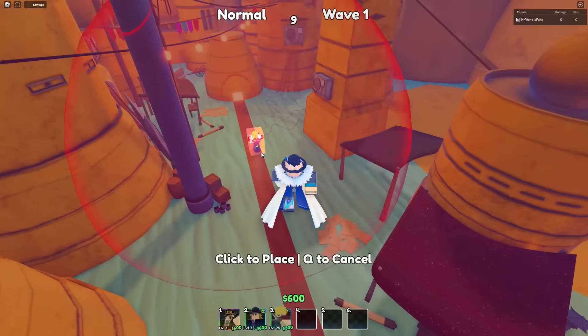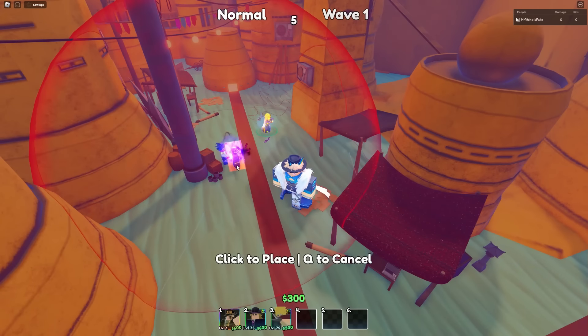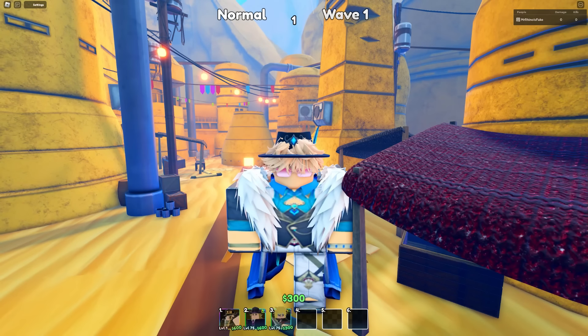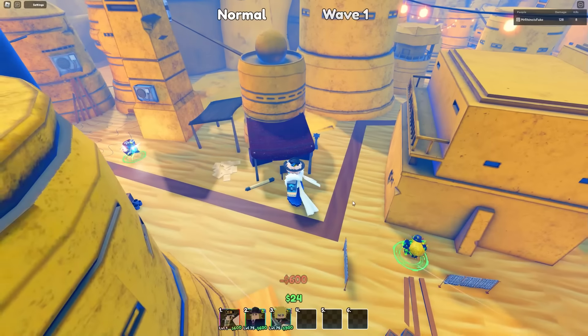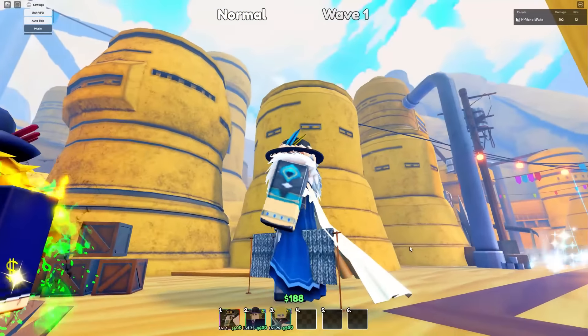Let's go ahead and place our Minato down. This is level one, so keep that in mind. If you want to know the level 75 stats, you just times the damage by 3.25 and you got it. Alright, now let me place my best waifu.